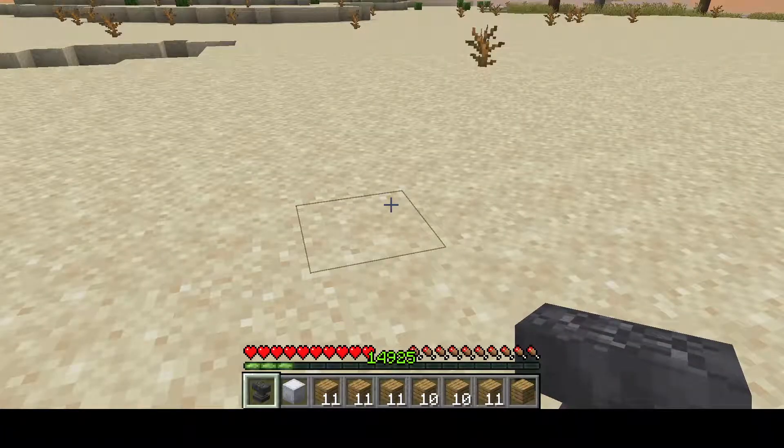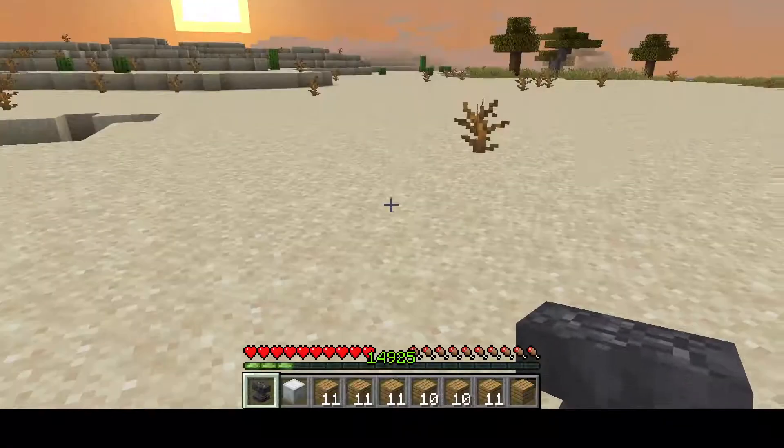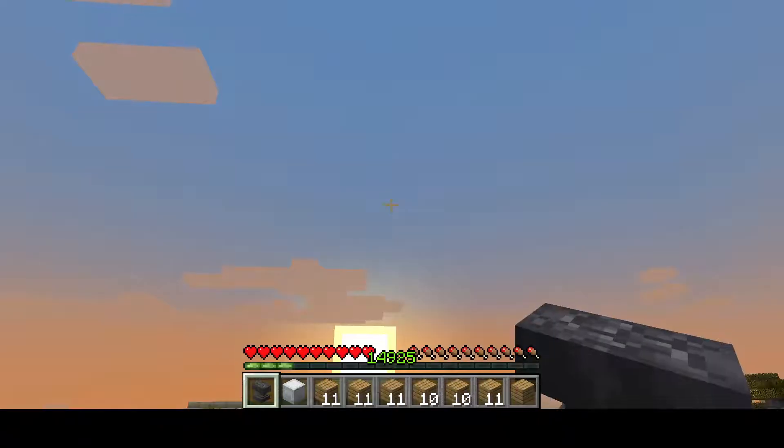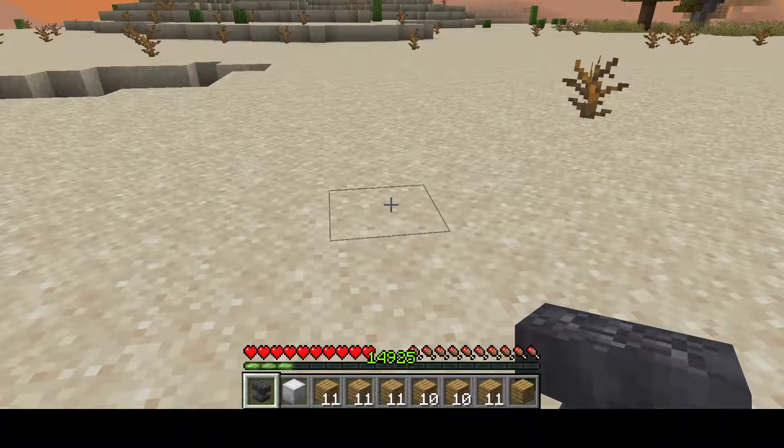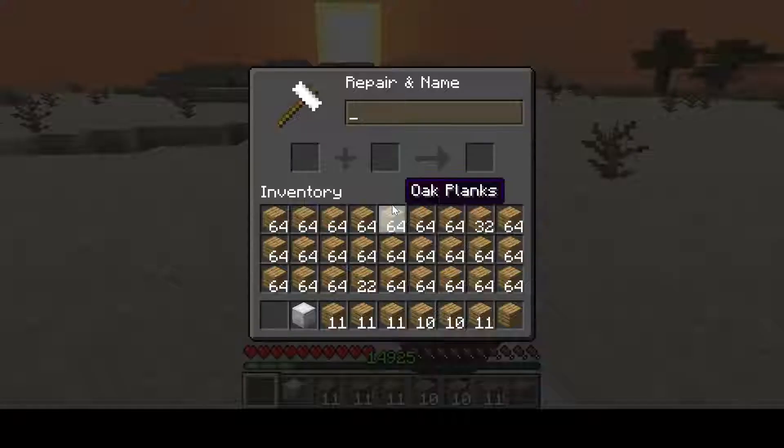So all you need is a damaged anvil. You can get it by damaging it — place it on a high platform and let it fall down. After that, place your anvil and open it up.